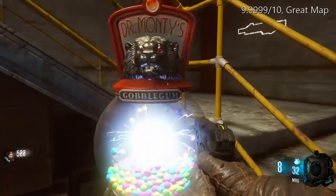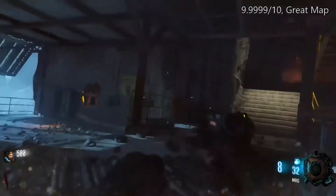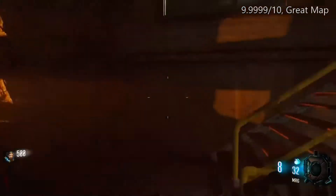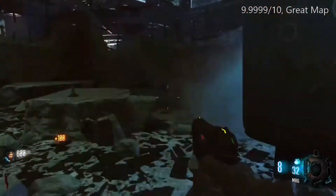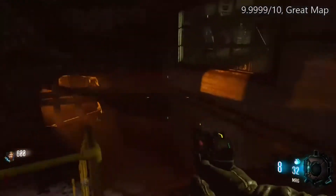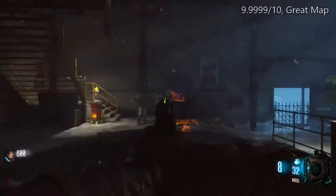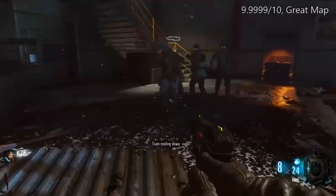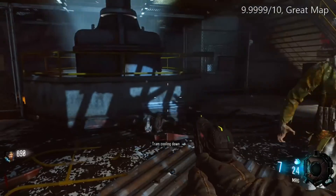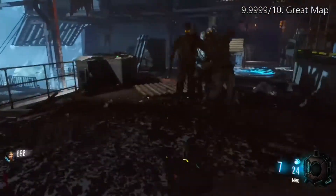This is going to be the first in a series of map analysis videos where I go through all the Treyarch Zombies maps, starting with my favorite and working my way to my least favorite, which just so happens to be Der Eisendrache. I'll just go through them, do a map analysis — what the map means to me and the community, bosses, weapons, just things like that. And at the end of the video, I'm going to give it a rating out of 10.